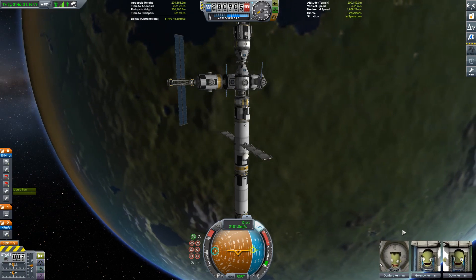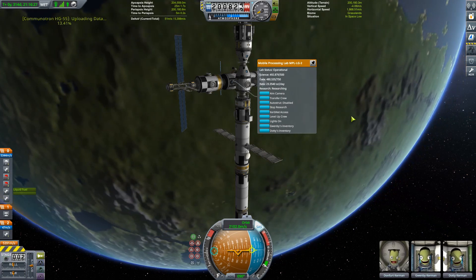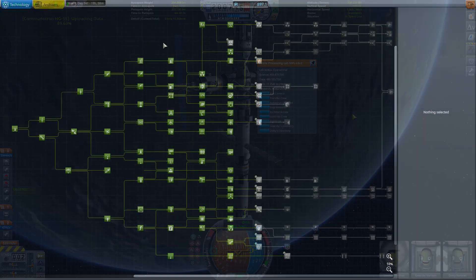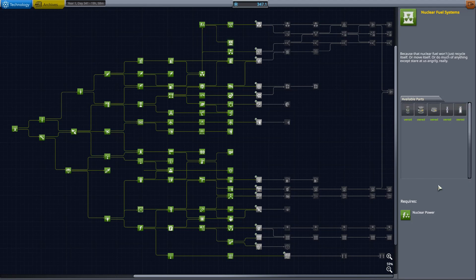After I finished that mission, I just had an inkling I should check the science lab on the space station. So I checked it, and what do you know — it's nearly full to the brim of science. We download that, and it gives us enough to get that last technology of the eighth tier of the tech tree. Now the ones in tier nine cost a thousand science points apiece, so we're going to need a pretty big mission if we're going to accumulate any significant quantity of those. We need to get the Ptolemy fuelled up and ready to go as soon as possible, and who knows — maybe another vehicle as well. But maybe I've said too much.